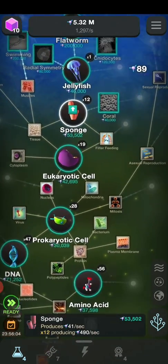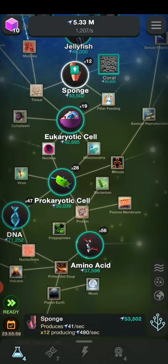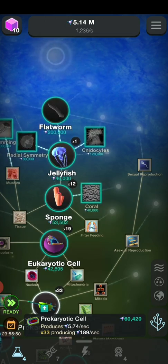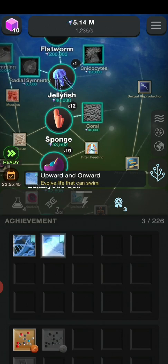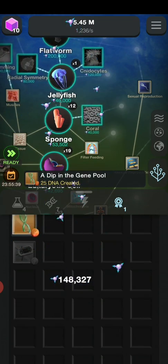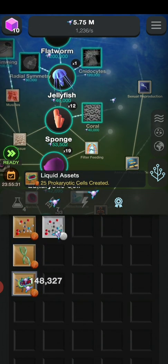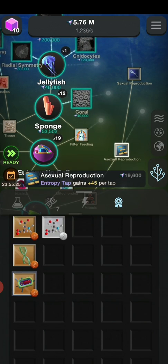If y'all didn't know what Cell to Singularity is about, you need to basically evolve everything from amino acids all the way to jellyfish. Further up in the game you can evolve humans, which is basically us. Oh, we got four achievements — it's upward and onward, it sits everywhere, deep in the gene pool since DNA has a diverse range of genes, and liquid acids which is our prokaryotic cells meaning our bacteria.